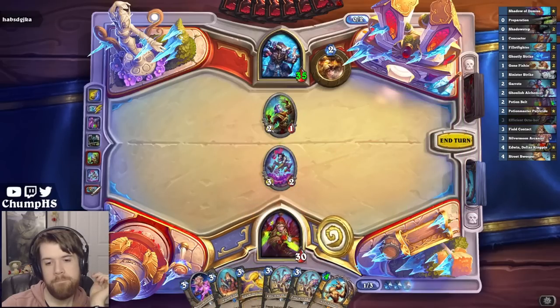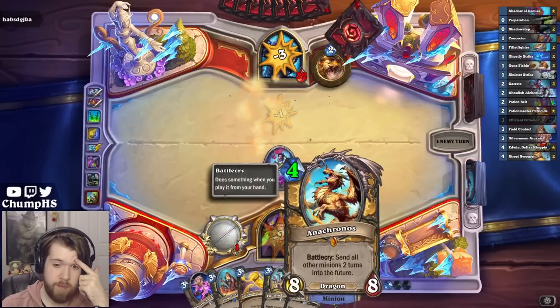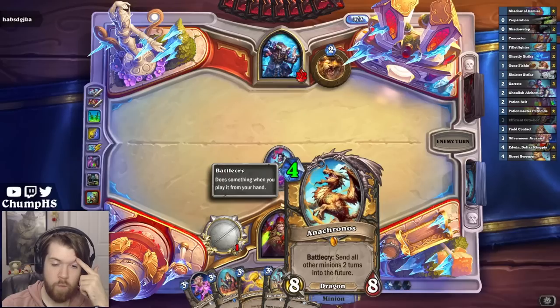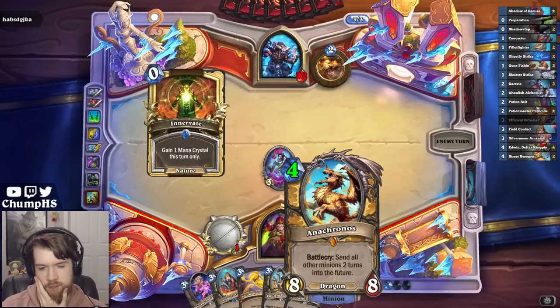Wow. Anachronos is probably pretty good. Wait — the minions come back at the start of my turn, right? So I can set up with Silvermoon Arcanists.